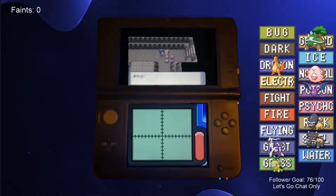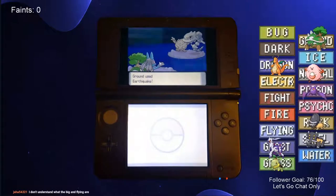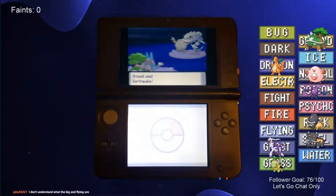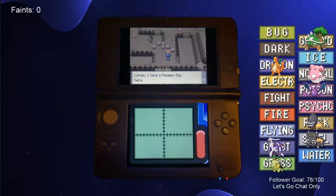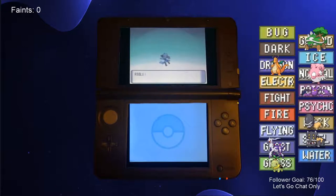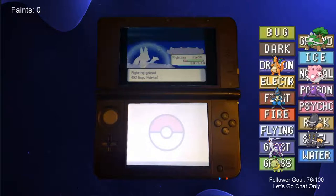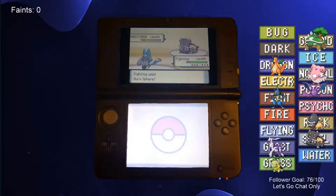We then went to Iron Island and met Riley, who allowed us to train our Pokemon twice as fast with the double battle format. That wasn't the only reason we accompanied Riley through the mine though. After we defeated some Galactic Grunts together, Riley offered me a Pokemon Egg, which hatched into Riolu. We evolved Riolu into Lucario, then trained it a bit to prepare for the Steel-type gym. Because we took the time to level up a Fighting type, this gym was one of the easiest fights we've had in a while.